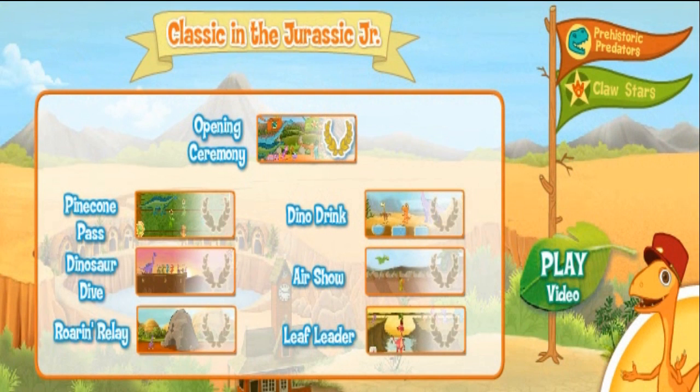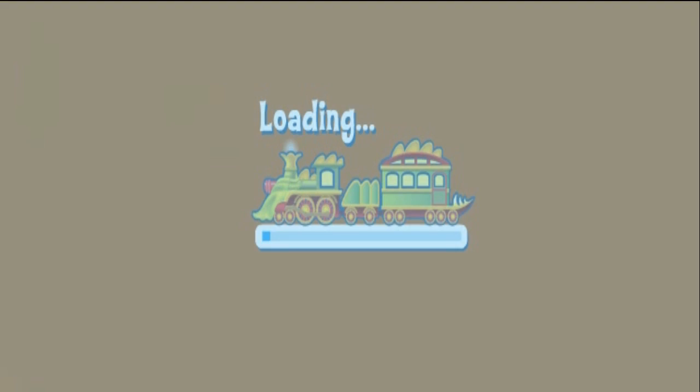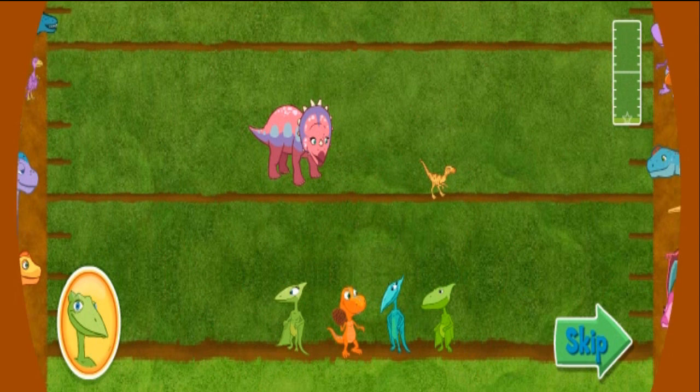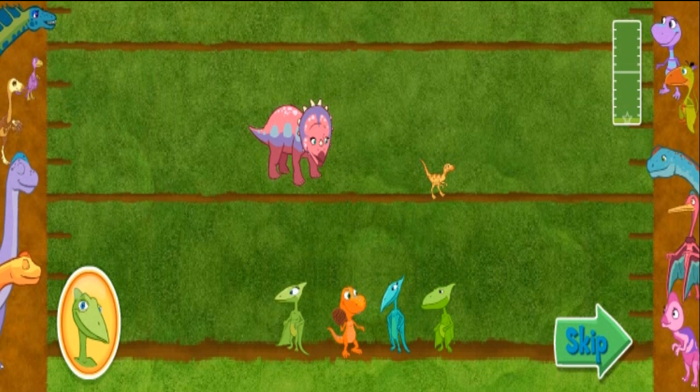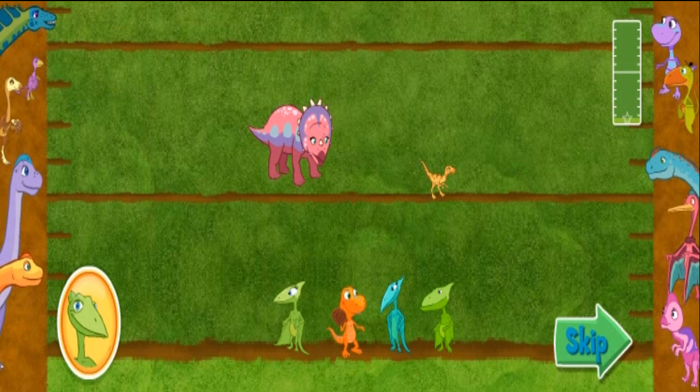Congratulations! The Claw Stars won a golden laurel! The Prehistoric Predators lead the competition! Looks like the Claw Stars have some catching up to do! Want to watch a video? Click here! Pinecone Pass! It's the Claw Stars against the Prehistoric Predators! Here's the first play. Ready? I'll tell you who to throw the Pinecone to and you click on the correct teammate! Let's get him!